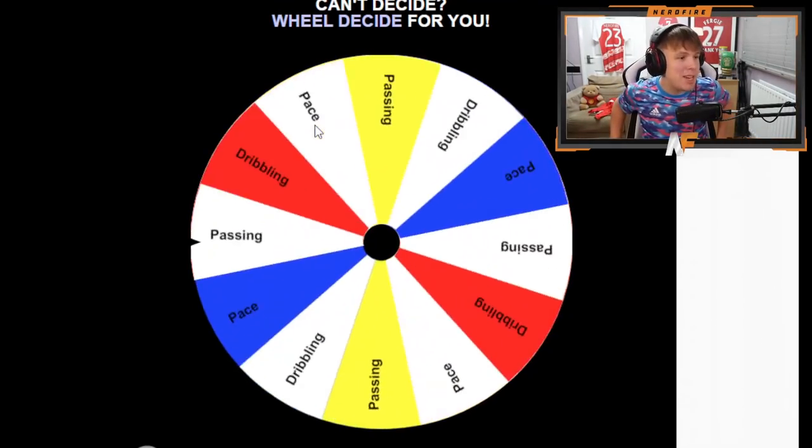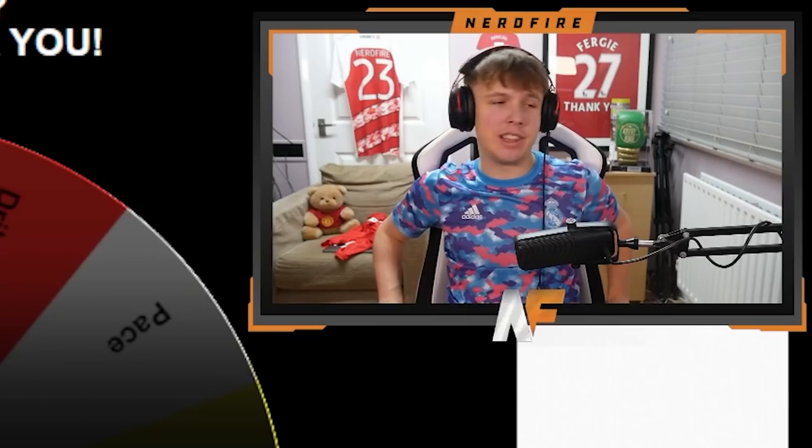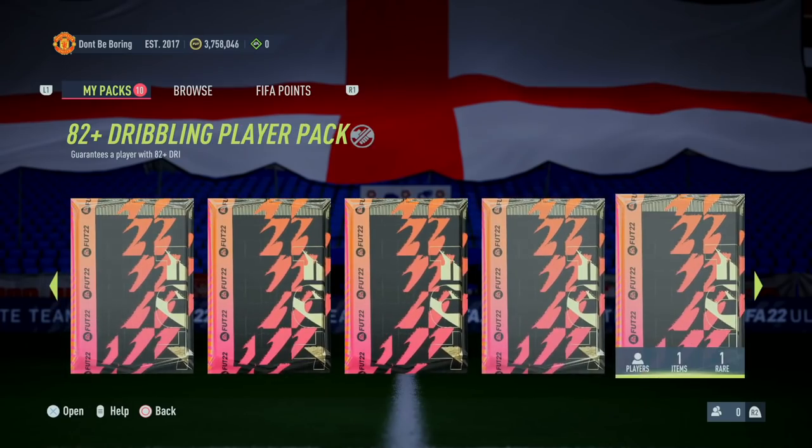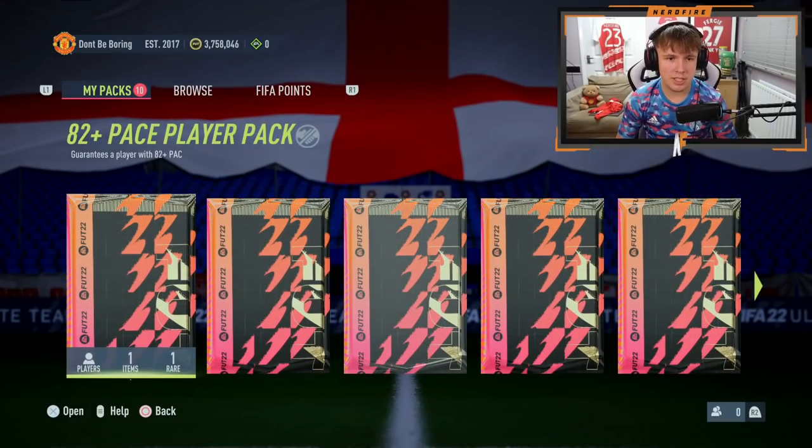It's passing! I'm pretty happy with that — it's rigged but in a good way. So we're building an additional passing one, and then we can get into the first stage: opening up the packs to see what players we get. We've got all 10 packs here now with the additional passing pack. Let's get into them and see the players we're going to get for this team.